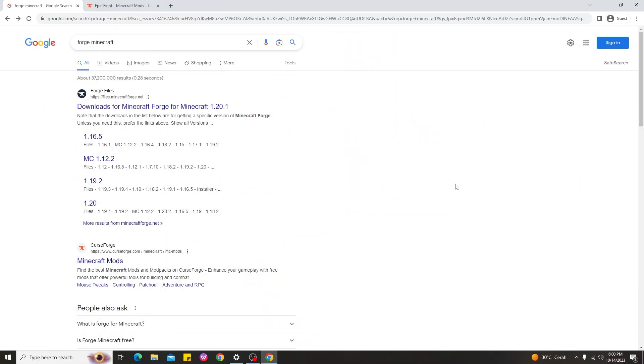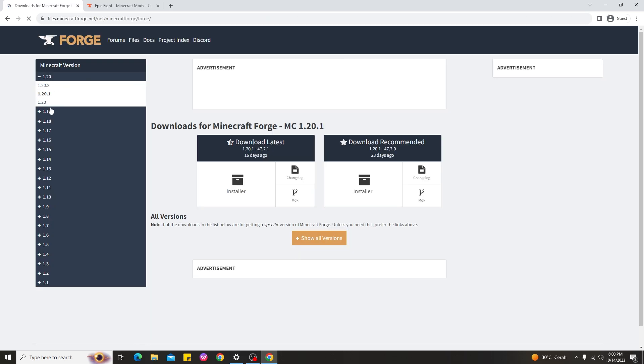Alright guys, so here we are on my PC. Before you download Minecraft Epic Fight Mod, you need to download and install Minecraft Forge first. Search 'Minecraft Forge', click on it, and find version 1.20.1. You can download the latest version or the recommended version — I chose the latest version.